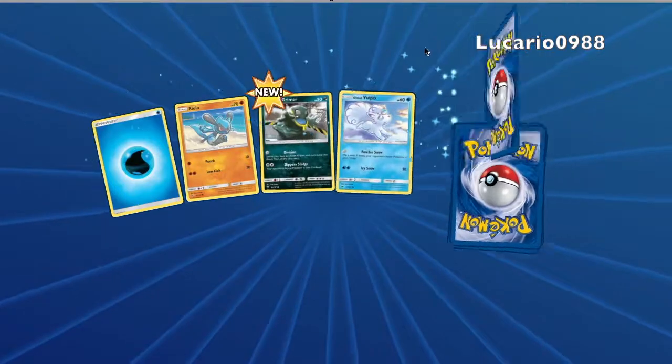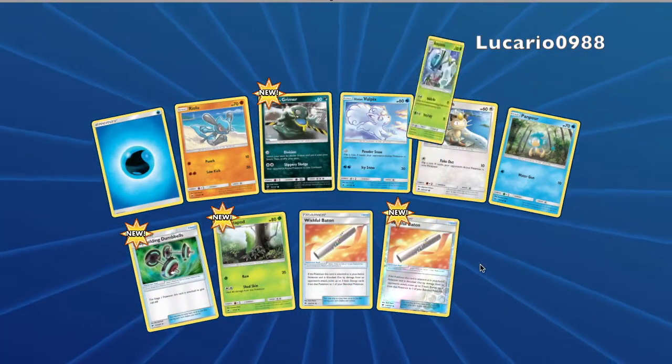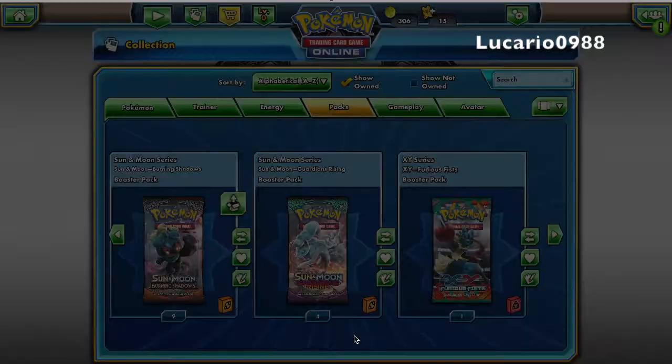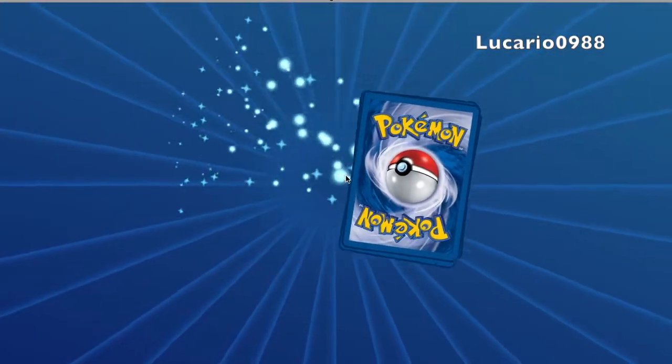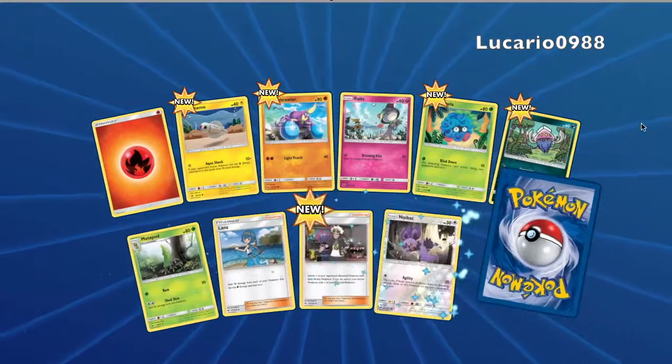Let's see — oh nice, we got that Riolu, and nice, Lucario, Lucario! Oh nice, it's a nice card. All right, let's just go to the next pack.